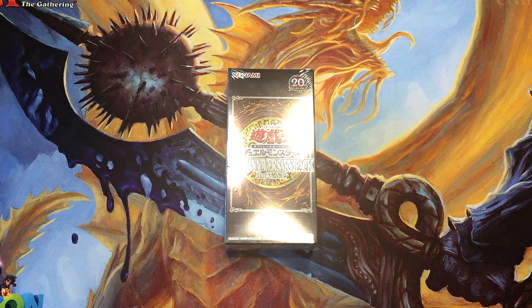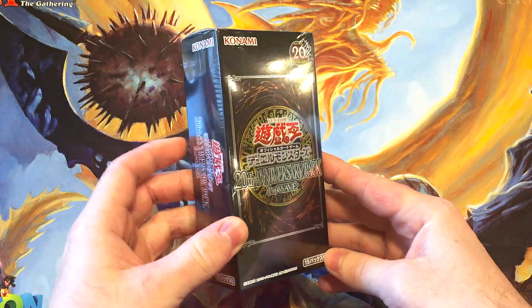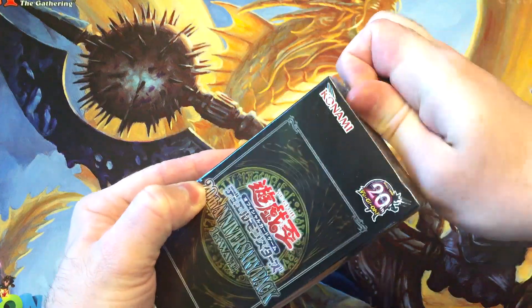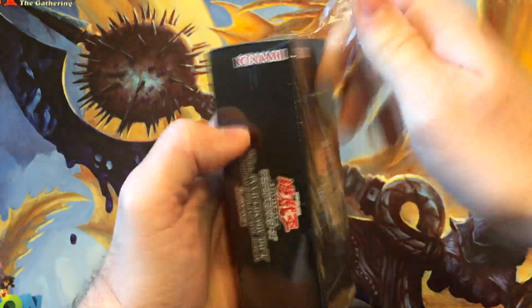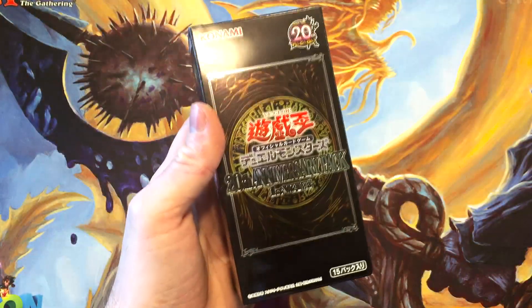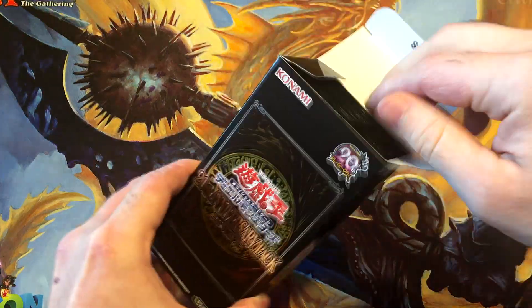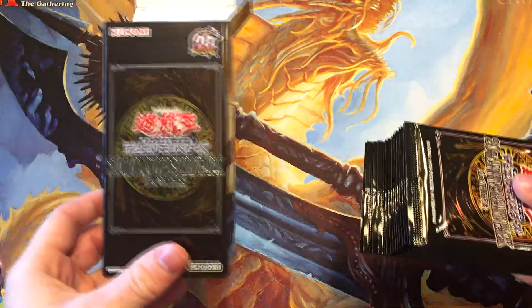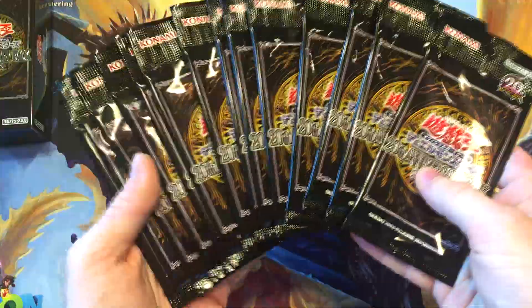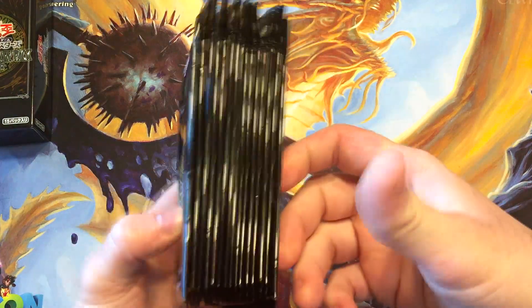Hey, what's up? It's Andrew from TCG Expedition, and today we're going to be opening the Yu-Gi-Oh! 20th Anniversary Pack First Wave from the OCG. Decided to pick this up — it came out in December 2016 — and this and the second wave is basically going to be the Duelist Saga that we got here in the TCG. But I'm pretty sure overall they got better cards than us, cooler cards, epic reprints and stuff.